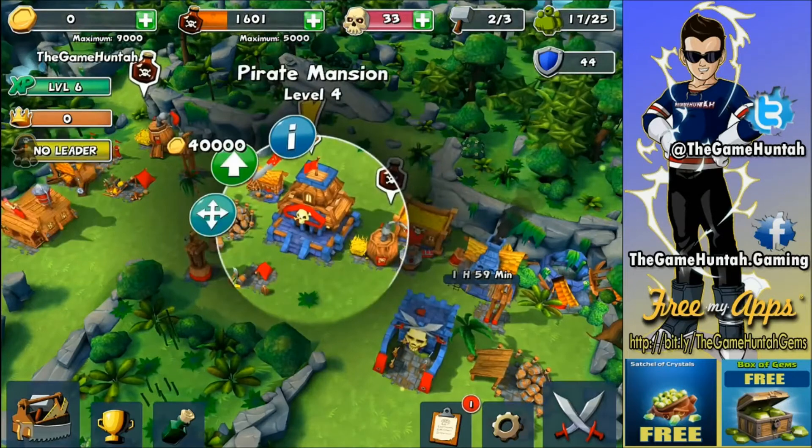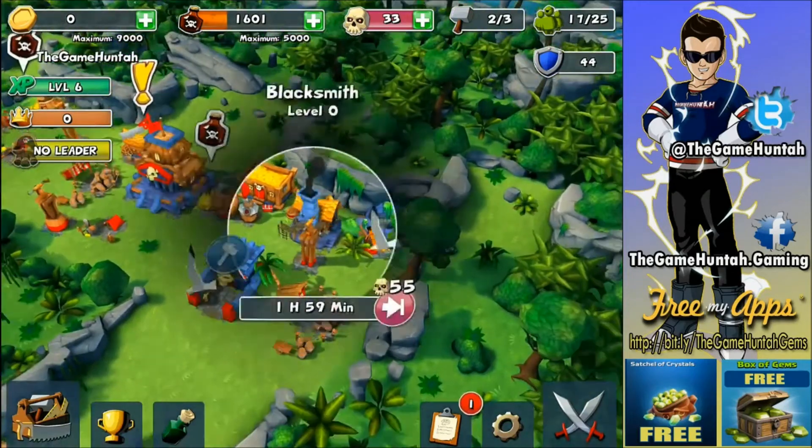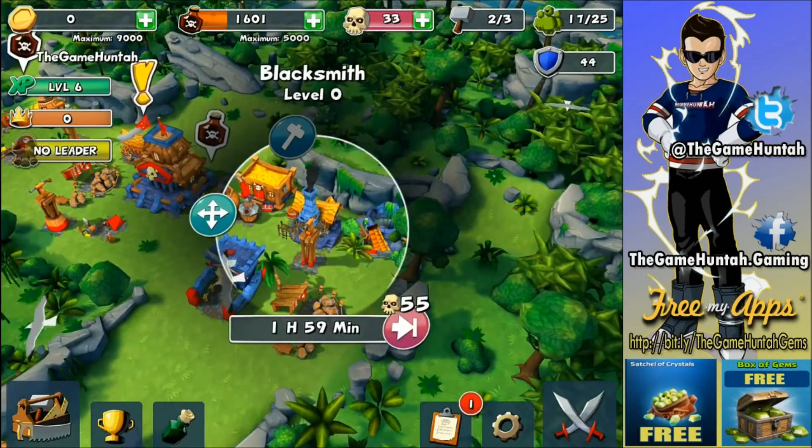A rug! I like the name — rug. Sounds powerful, right? Alright, so we have Pirate Mansion at level four and I'm building the blacksmith finally, so we can start upgrading.